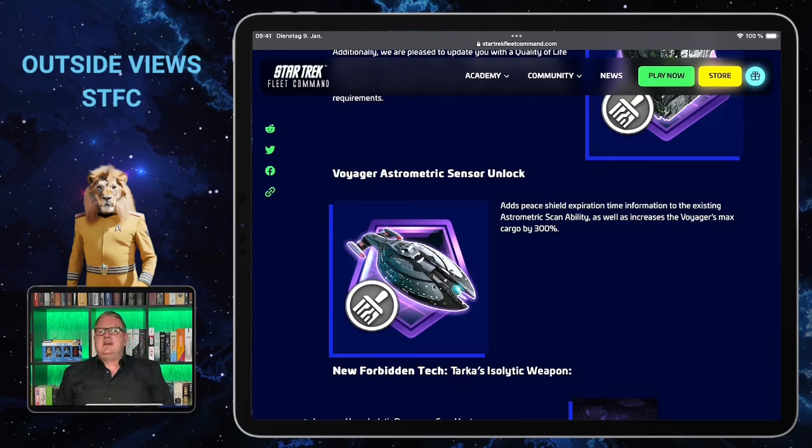The Voyager refit is a really nice trick — you can scan a player, find out where their base is, and at the same time know when their peace shield will go down. Of course, if you scan an active player they always have the chance to extend it. The max cargo increase is nice as well, but it will probably be quite expensive. I will have to take a closer look at this one.